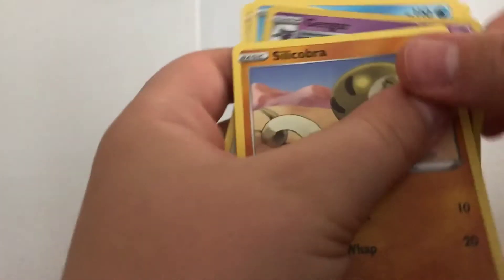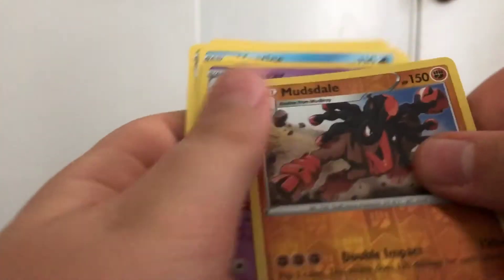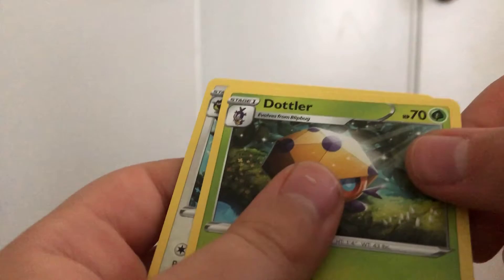Pack three: we have Crowdunk, Silcobra, Minccino, Wooloo, Flygon, Lunatone, Mudsdale, Gengar, Lightning Energy, Mantine, Dottler, and Corvisquire. Now for pack four — third time's the charm, I guess, if I actually get something.